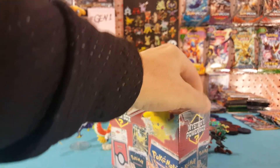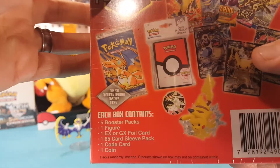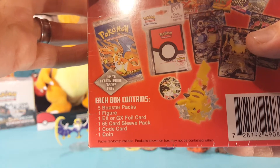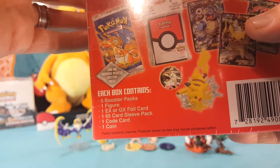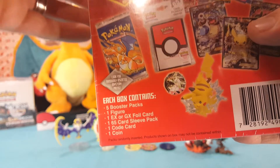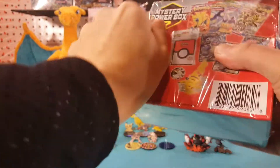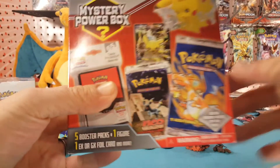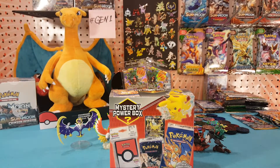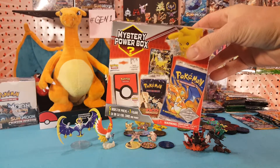By now everyone should be familiar with what comes in the box, but just in case you're wondering: each box contains five booster packs, one figure, one EX or GX foil card, one 65-card sleeve pack, one code card, and one coin — and then the possibility of a mystery pack. I like to throw that base set pack on there just to get you interested.